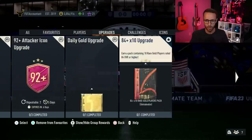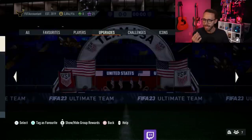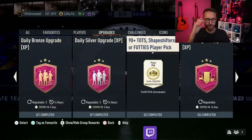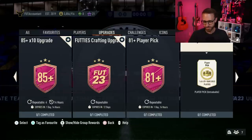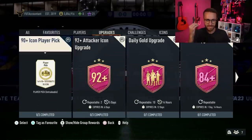Other than Del Piero today, there could be an 83x100 SBC — that's been added to the code. The 82x100 expired yesterday and didn't come back, so maybe EA upped the ante and dropped the 83x100 today. I doubt we get two player SBCs but it's possible. Del Piero is probably going to be the focus of today, and then maybe some other upgrade pack like the 83x100 or something else.